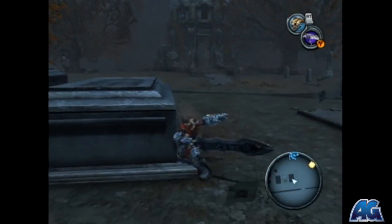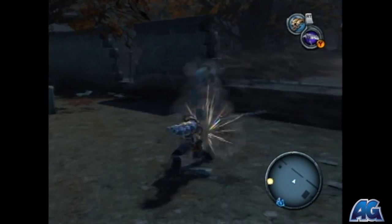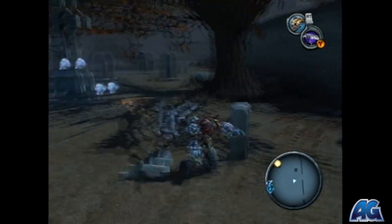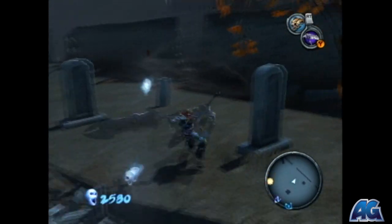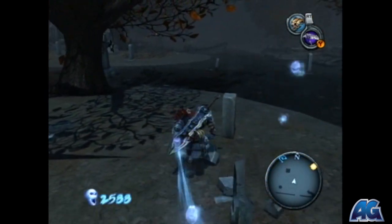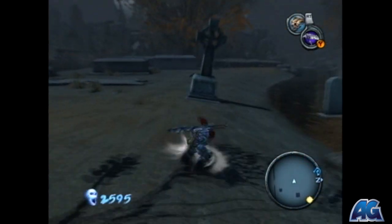The last collectible is actually really tricky. What you have to do is destroy all the cross tombstones — I'm almost sure it's all the big cross tombstones, these big ones right here. I destroyed all of them just for good measure, just in case. So really just go after the cross tombstones, and a hidden chest will pop up containing a life shard.